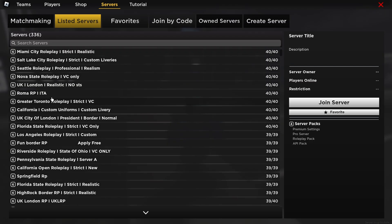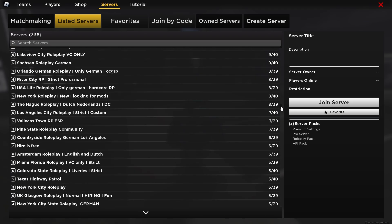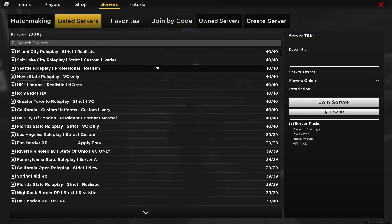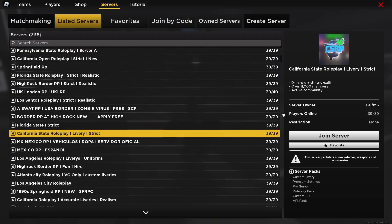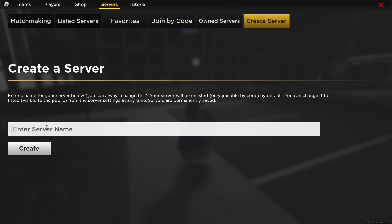A lot of people do UK London servers or American servers, so it's up to you what kind of server you want. If you're going to do a role play server, where is it going to be based — is it in the US or the UK? For this video I'm just going to make mine in the US. I'll probably call it 'California State Role Play' since that's quite a popular name. Also, one other thing people do is add tags, so I'll show you how to add tags.